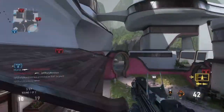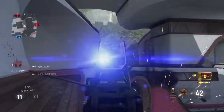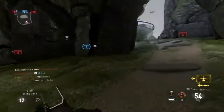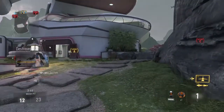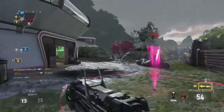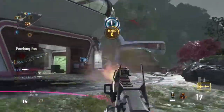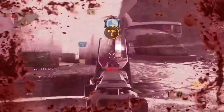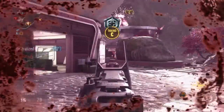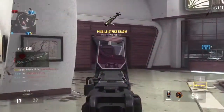Our UAV is online. Enemy taking Alpha. Friendly bombing run clearing the way. Securing C, friendly missile strikes incoming. C secure, missile strikes on standby.